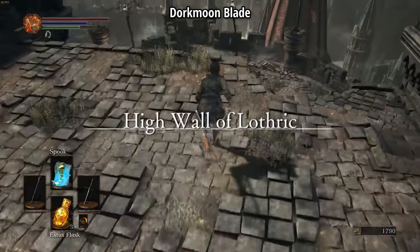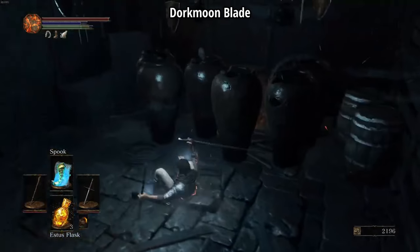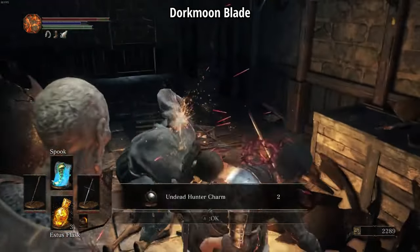Once Dorkmoon gets to the High Wall, he picks up a few firebombs and heads down into a room to pick up the Undead Hunter Charm. I wonder what he's going to use that for.